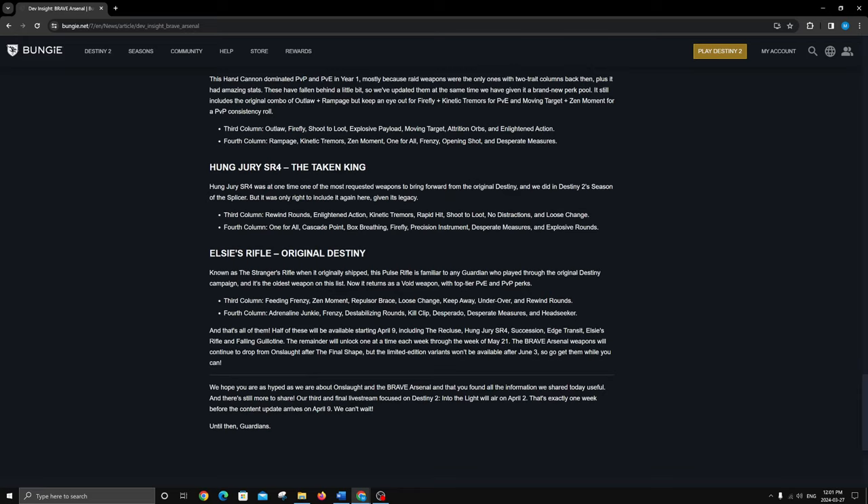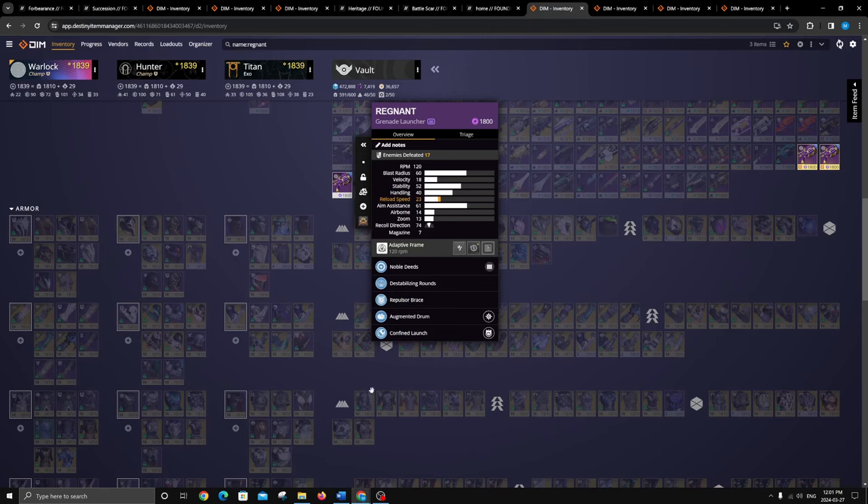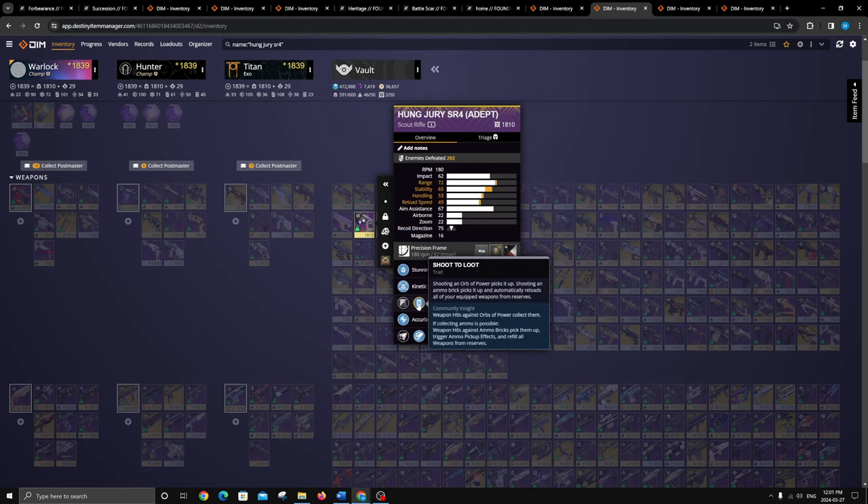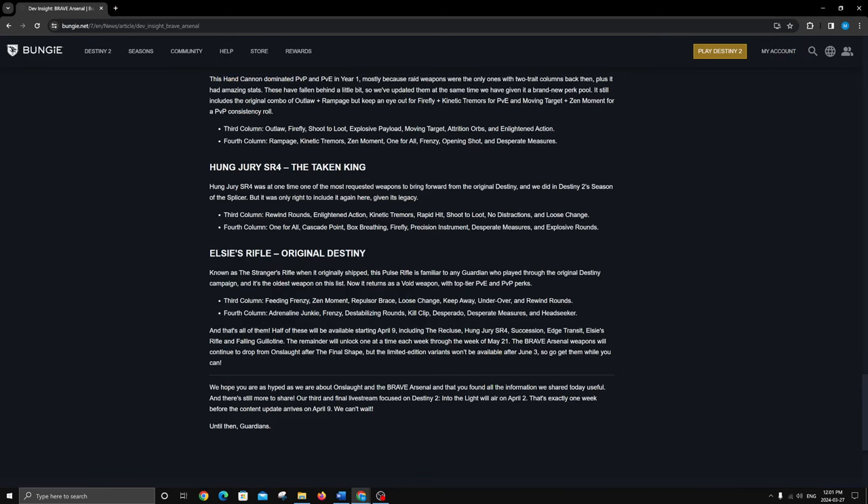Hung Jury — I'm a little disappointed this came back since we've already got a million of them. I've got the classic No Distractions and Box Breathing for a three-tap PvP roll, and then Shoot to Loot with Kinetic Tremors. Shoot to Loot is nice, though on Blast Furnace Shoot to Loot and Kinetic Tremors are in the same column so you can't get both there. On Hung Jury you can get Kinetic Tremors with Explosive Rounds — and I'm excited for that roll on Midnight Coup, so on Hung Jury Desperate Measures and Kinetic Tremors is also going to be nasty.